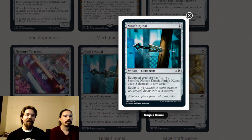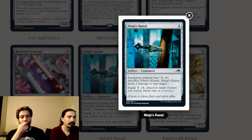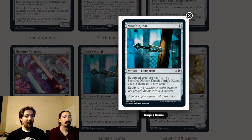Ninja's Kunai is a one-mana equipment with equip one. The equipped creature can tap and sacrifice Ninja's Kunai to deal three damage to any target. This modifies a creature, so it counts as modified, and otherwise it's a three-mana kill spell. A colorless three-mana kill spell is good enough. In every color other than red this is excellent; blue especially loves it because it's a kill spell and they don't get enough of those.